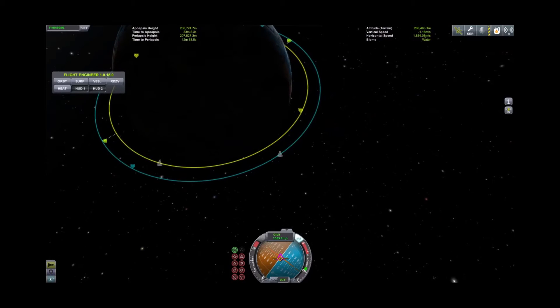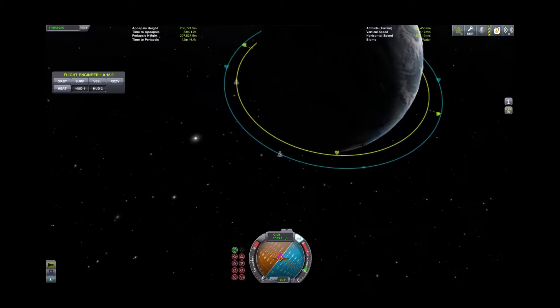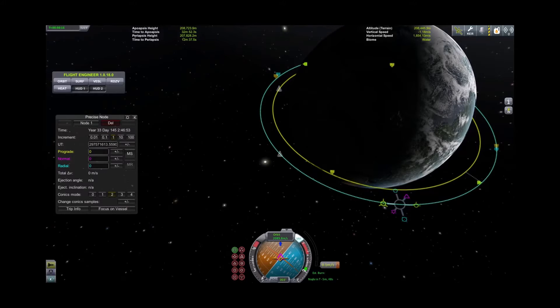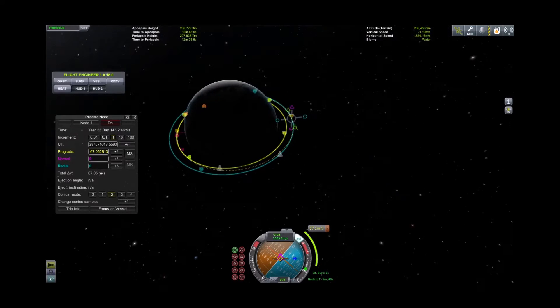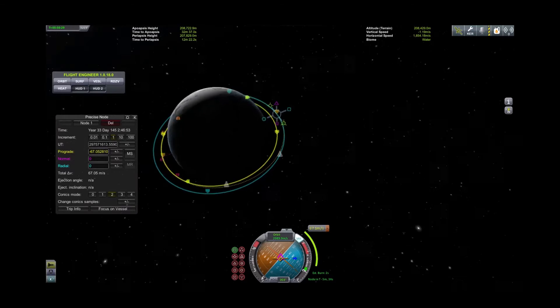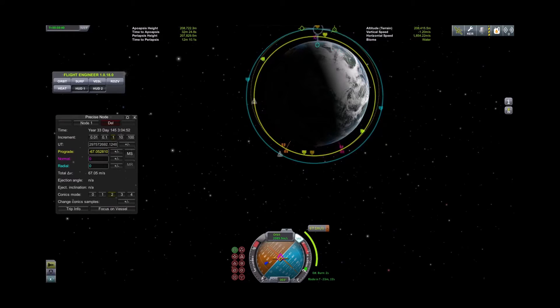Now we need to rendezvous — having the target set is obviously the first thing you need to do. We're going to be dropping into his orbit, so we'll throw a node on and do some deceleration. We're getting indicators that our intersections are quite far apart right now, 300 kilometers plus, so let's move the node — they're much better now, right about there.